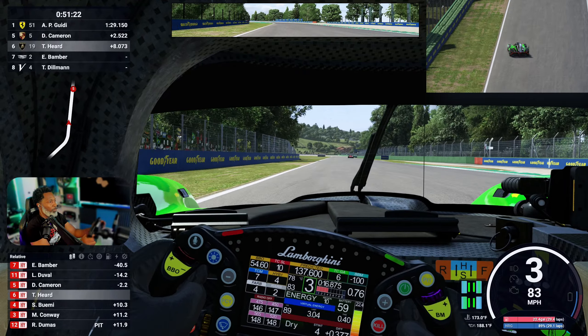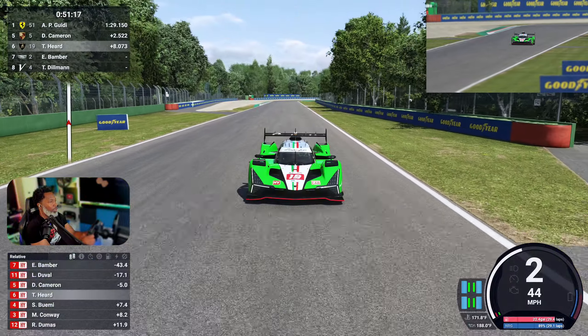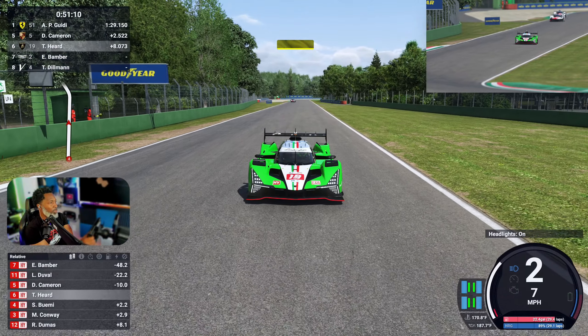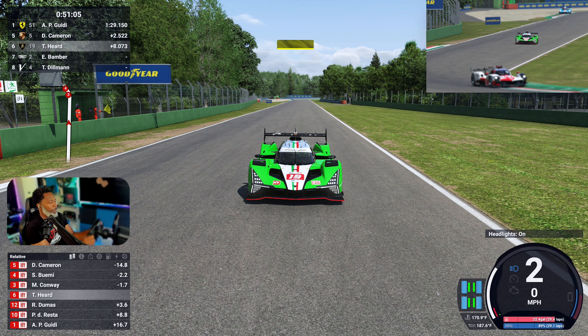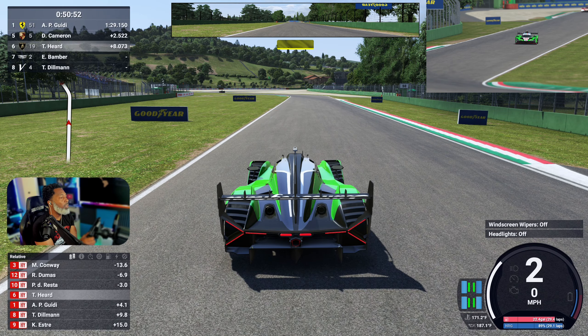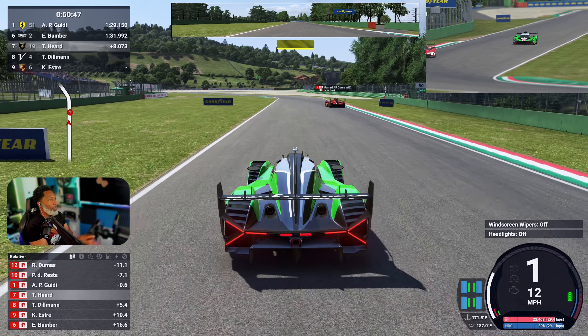We're going to try out the Peugeot. I wish we could take a look at it from the side — this is it from the front. I guess that's the closest view we can have. We have a rain light. All right, let's try out the Peugeot now.